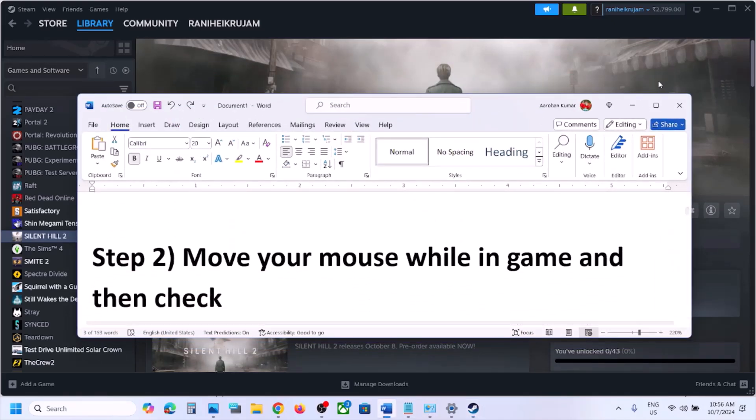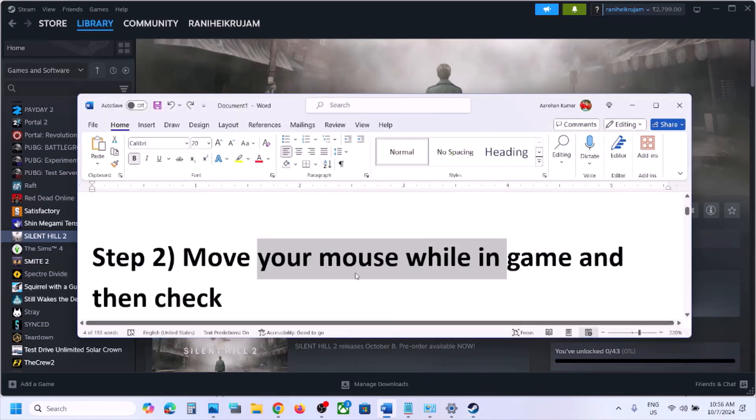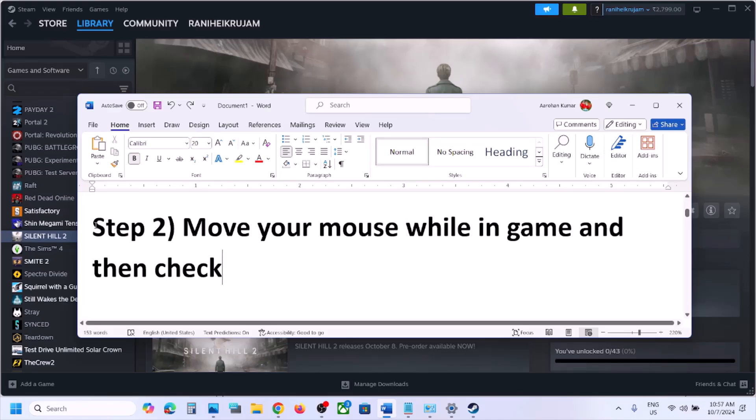The next step is to move your mouse while in-game. Once you launch the game, the controller may not work, so just move the mouse cursor while the game is running. Once you move the mouse, check your controller — this has worked for many players so it might work for you.